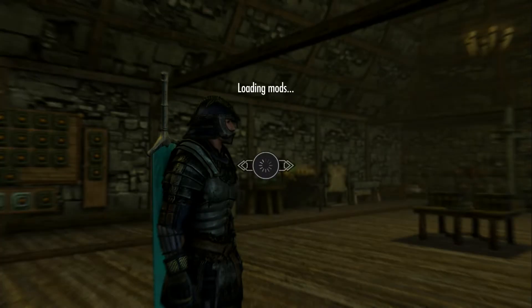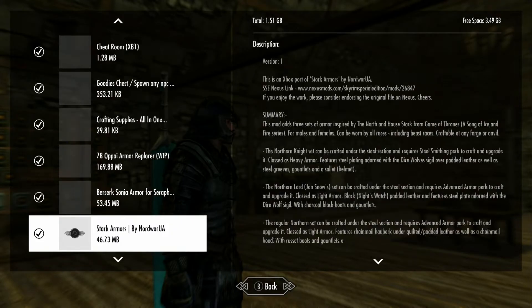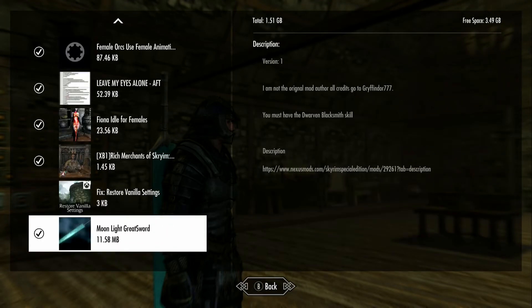So that's Moonlight Greatsword. Moonlight is two separate words — moon and light — so if you have to search for it, do Moonlight like M-O-O-N, space, L-I-G-H-T, and then greatsword is all one word. It's a newer mod, so you should be able to find it pretty easy if you look under weapons. I hope that is useful to you — if you like those kind of greatswords, that looks like it would be a fun one. Thanks for watching. Hope you have a wonderful day, and I will catch you later.